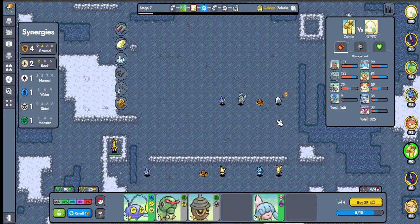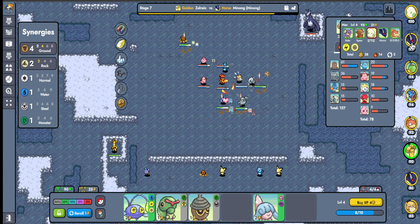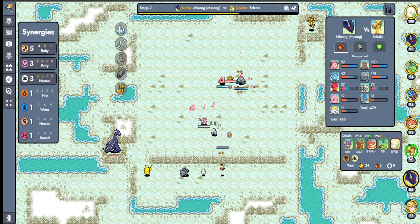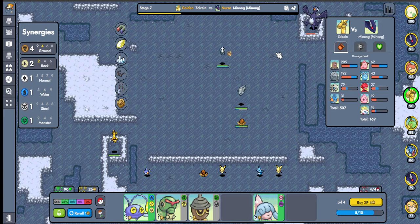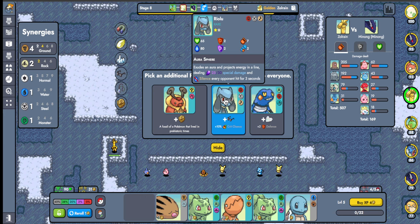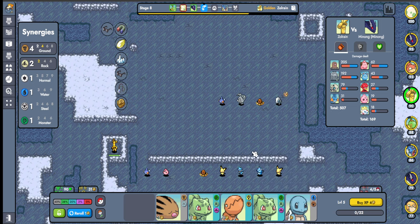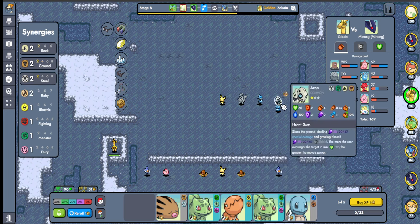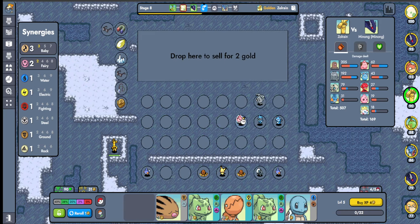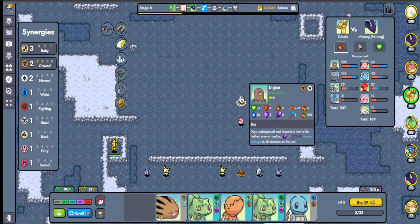We're already down to 90 health. This guy's playing Baby — he already found five Babies without rolling once, he just has a lot of high-cost units. We're not fighting Baby though. We have four Baby now; I need one more. I'm just gonna put Baby in now. I'd love to get three more Babies in but I'll do it this way.